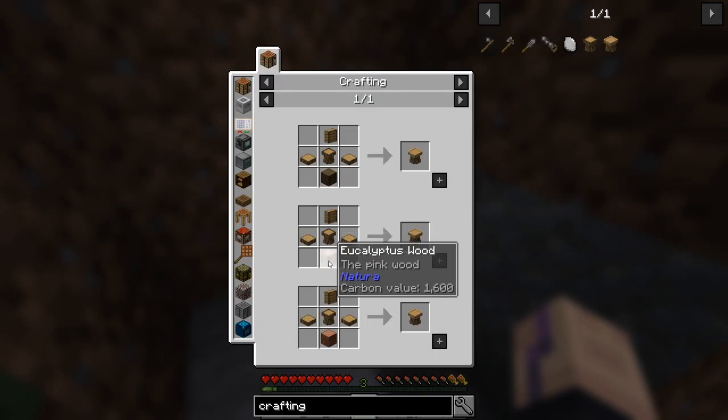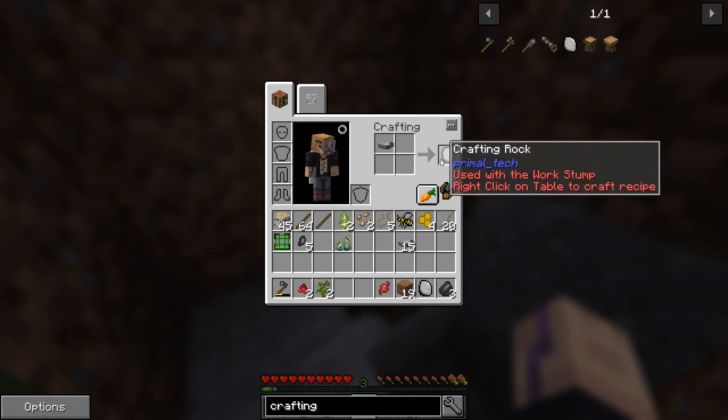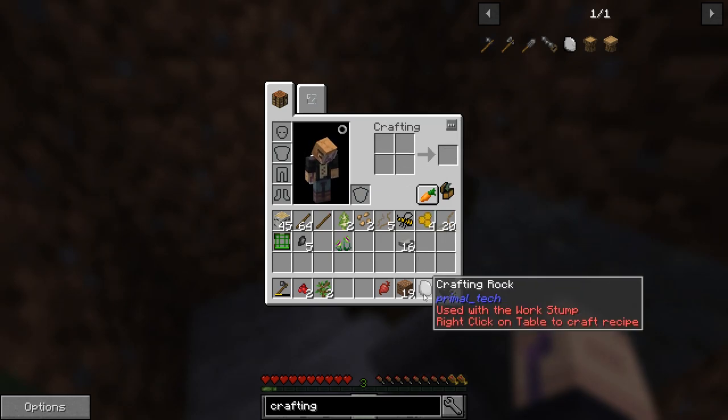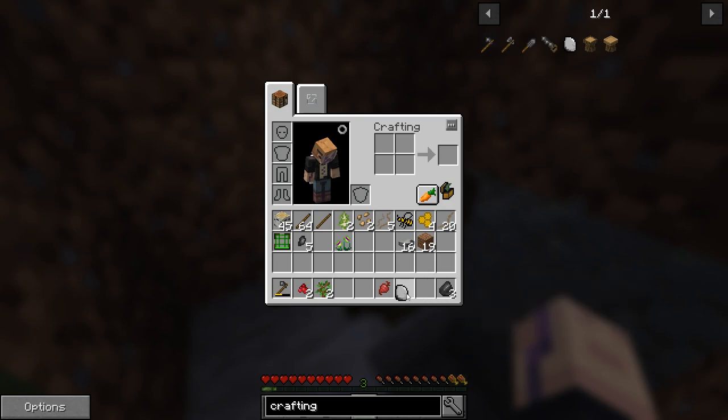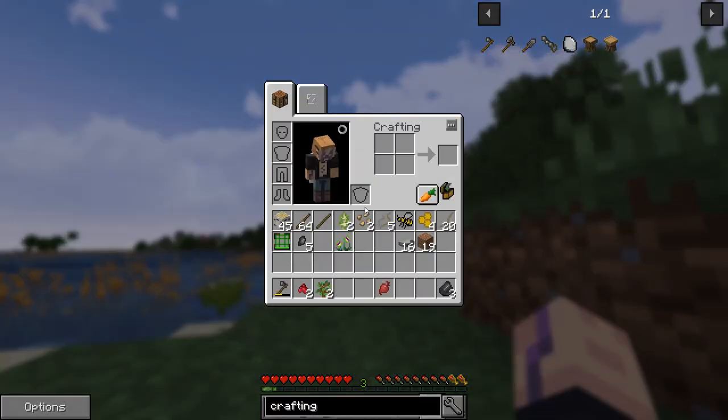There's an upgraded version of this work stump we can get eventually, but for now we'll just stick with the MK1. The MK2 requires a very specific type of wood - one of these three. We also need a crafting rock, which is just one of those rocks we found, converted in a crafting grid. But it looks like completing that quest actually gives us one, so we don't need to do this separately.